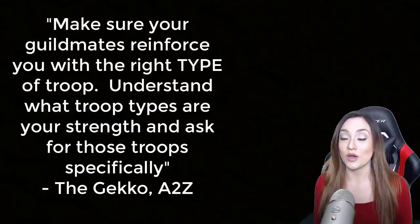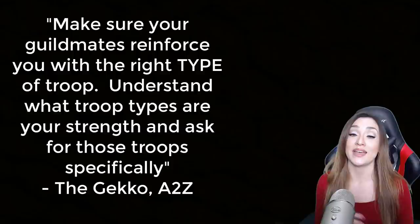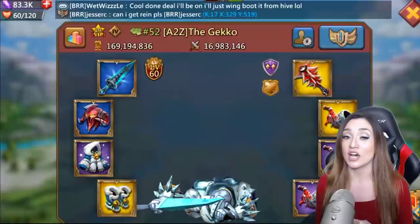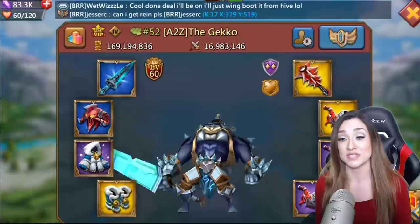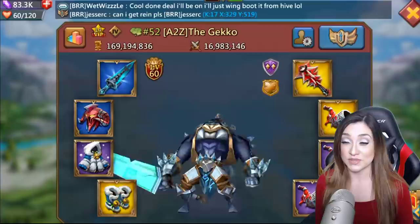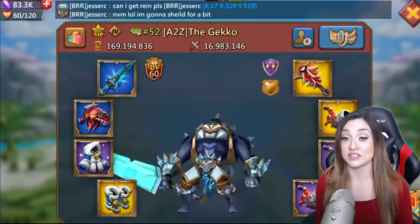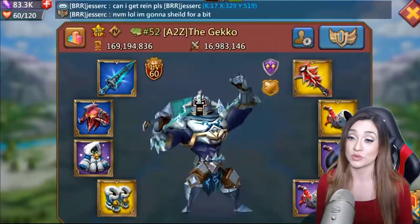Another tip from Gecko A to Z — huge shout out, he has his own channel, I'll include the link below, awesome YouTuber, highly recommend. His feedback: make sure your guildmates reinforce you with the right type of troop. Understand what troop types you're going to need, and for that you need to understand what troop types you're boosting — ranged, infantry, or cavalry. You are probably already boosting specific troop types, and if you have your gear, gems, and talents set up that way, you want to request those specific troop types from the folks reinforcing you.